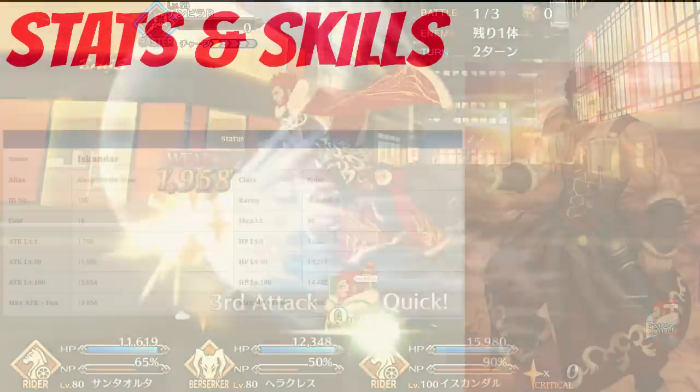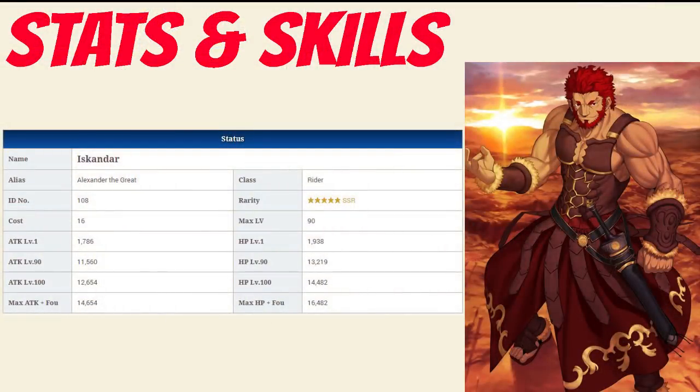On to Iskander's stats. Iskander has a max HP of 13,219, which is a little below average for a 5-star Rider and low overall when compared to all other 5-star Servants. His max attack of 11,560 is slightly better — it's average among 5-star Riders and among all 5-stars overall as well.